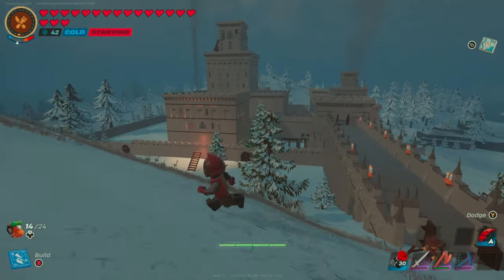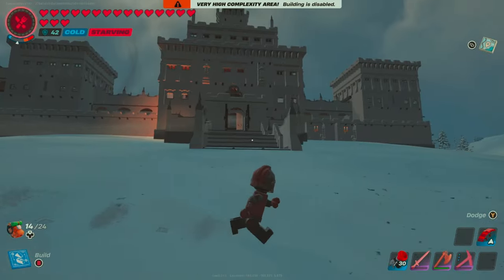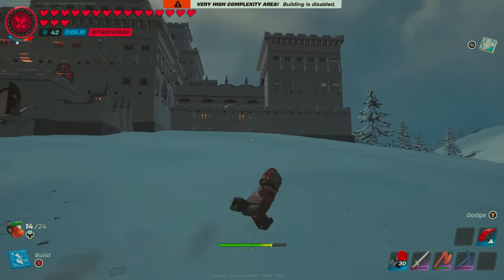Now let's get a look from the exterior. I just really want to showcase some of the cool designs I've put together, like this bridge and the front entrance here with that staircase. I think it's a really aesthetically pleasing look.